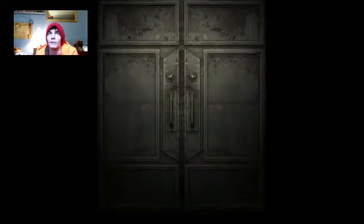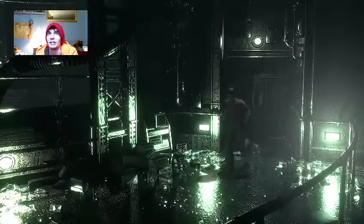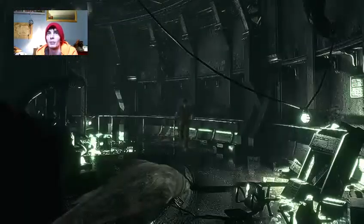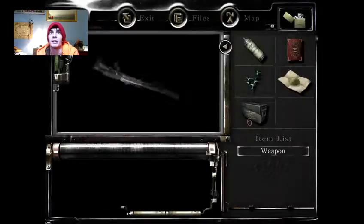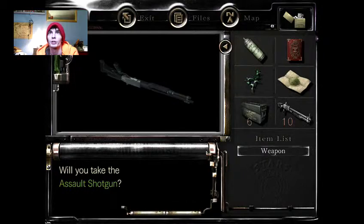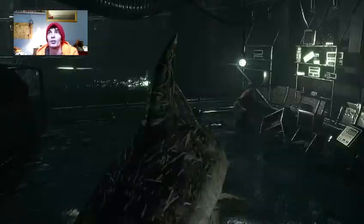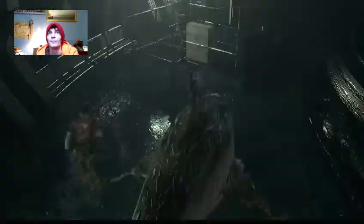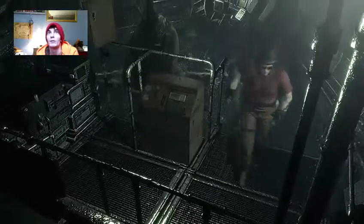I am not going to have enough inventory space to pick it up, but I've already decided I'm going to use that one green herb because I got bit by one of the sharks. And here is Richard's assault shotgun. After all that time, we've finally got ourselves a shotgun. At least we've got a decent amount of ammo for it now.